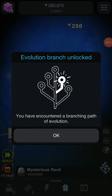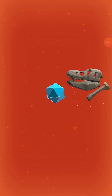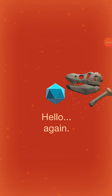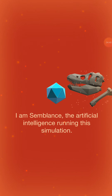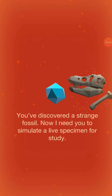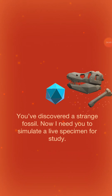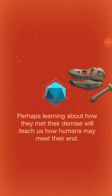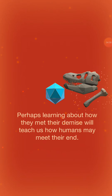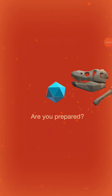Evolution branch and lock — you can encounter a branching path of evolution. I am Semblance, the artificial intelligence running this simulation. You've discovered a strange fossil. I need you to simulate a live specimen for study. These creatures were once the dominant form of life on Earth. Wait, but didn't we just create Earth? Talking about how they met their demise will teach us how humans may meet their end. But didn't we just create Earth? How are there already dinosaur bones?